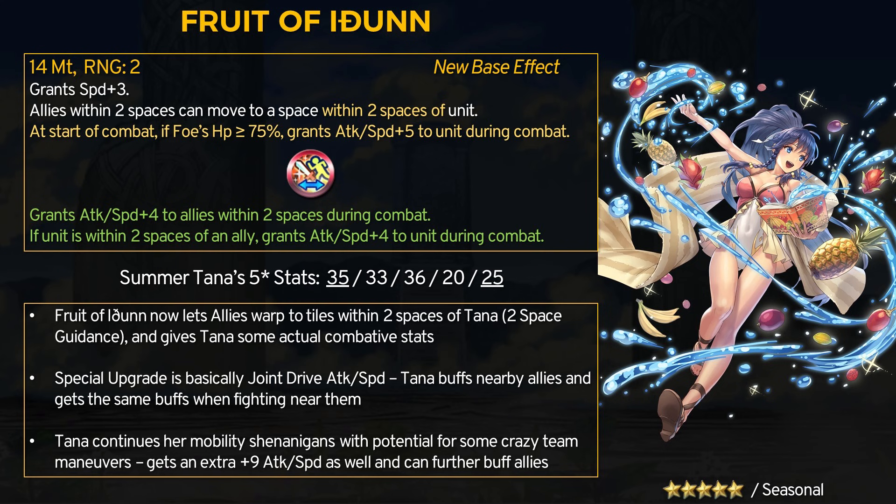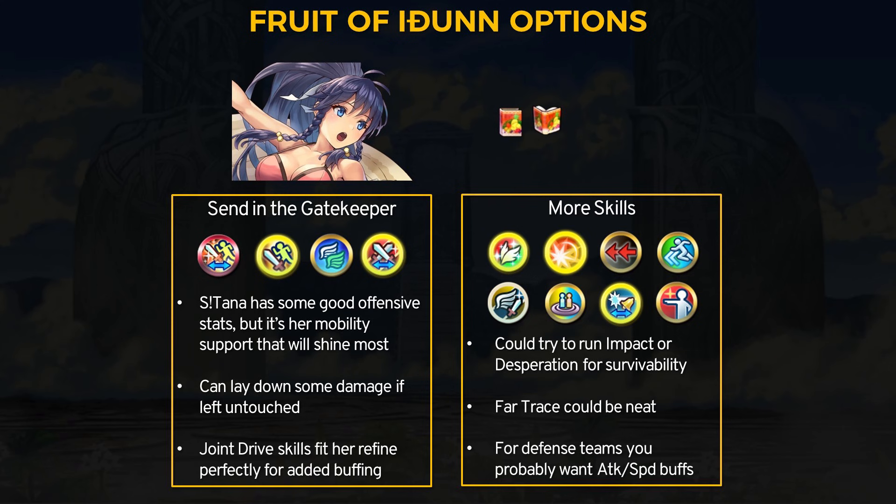For a supportive weapon this is a pretty nice addition, and Tana has okay attack and speed stats for a flying mage. She can do some good damage but her defenses are pretty low, so you need to be careful of taking counter attacks. In general, Summer Tana should be used for her team mobility shenanigans. Combine this with other flying units or dancers for tons of unpredictable movements and you can have a very annoying defense team. Similar to Kaze, Summer Tana can do decent damage if left untouched but she gets no defensive help from her refine.